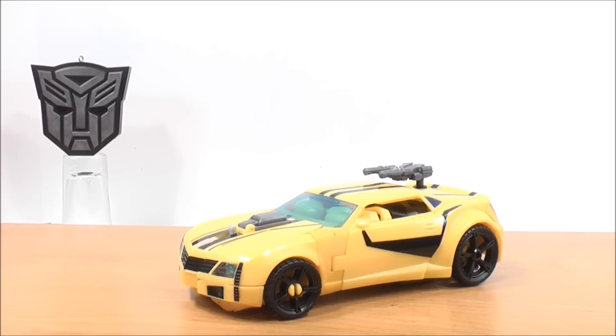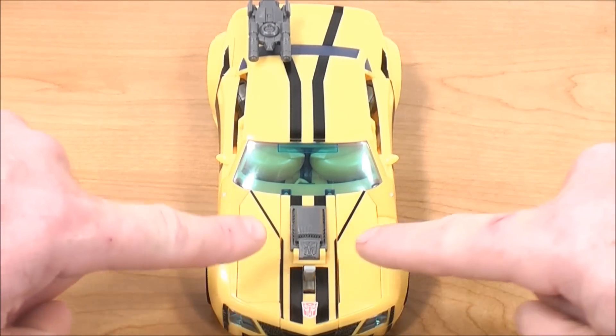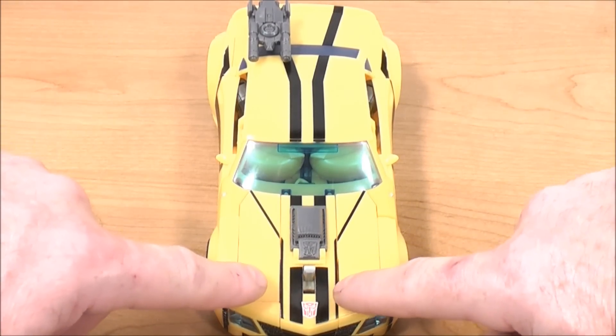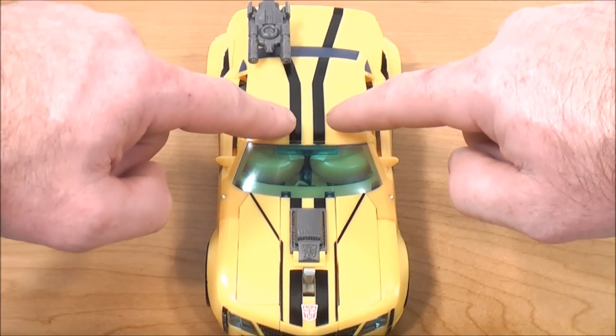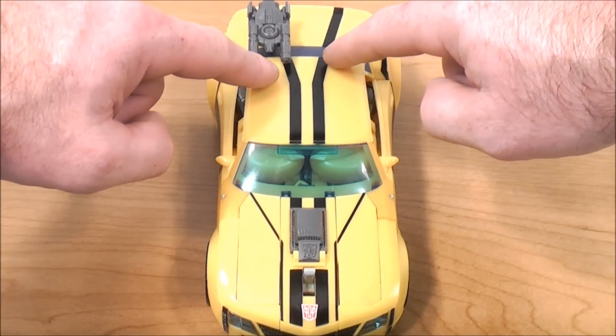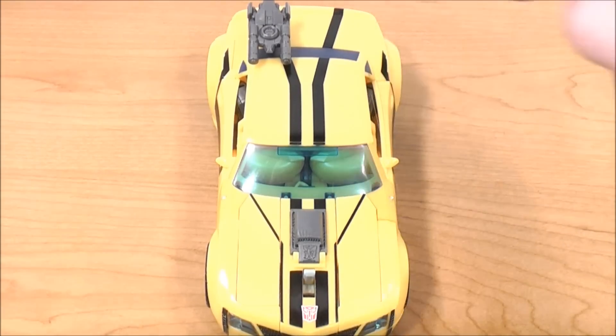So let's take a good look at Weaponizer Bumblebee in 360 MikeMouse74 style and show you some of the detailing as well. Taking a look at the top of the vehicle first — he has black racing stripes on the hood that go all the way up to the windshield, black racing stripes on the roof going almost all the way back to the rear window, and some more black racing stripes along the back of the vehicle.